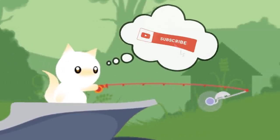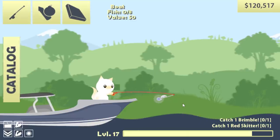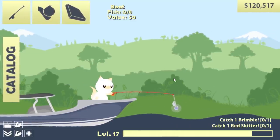Today we're going to catch something absolutely ridiculous. But before we do, we need to catch one Grumble and one Red Skitter. We have $120,000 to do it with. We're going to try for the Red Skitter first because I think it's going to be the easier of the two to catch.